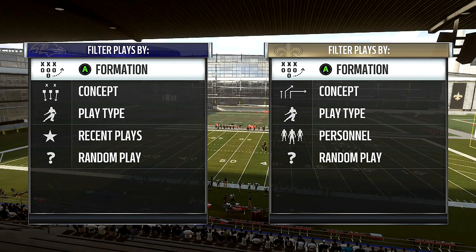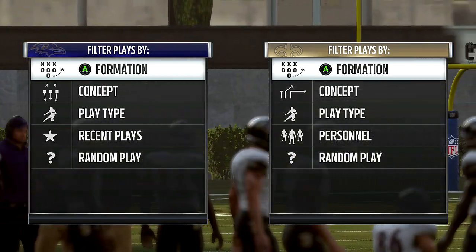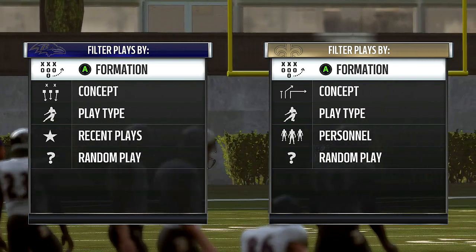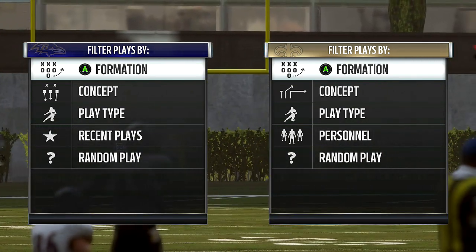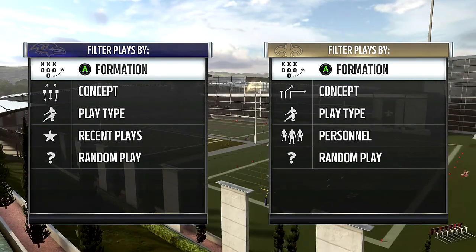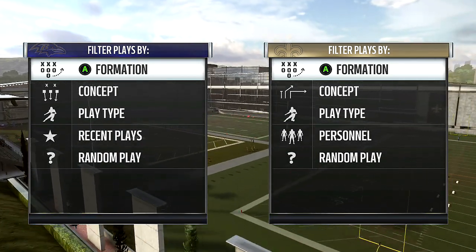What's up everybody, it's King Wolf. Welcome to today's video. If you watched my previous video, I showed you guys some pretty dope blitzes out of the 4-4 formation. In this video, I'm going to talk about some lockdown pass coverage that you can use if you don't want to send a lot of pressure against your opponent.